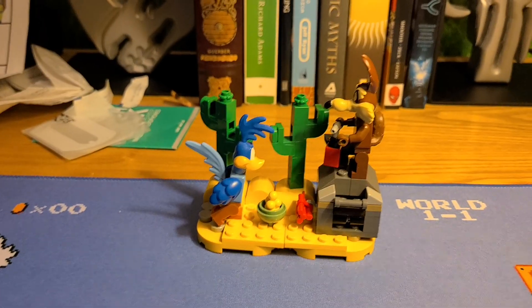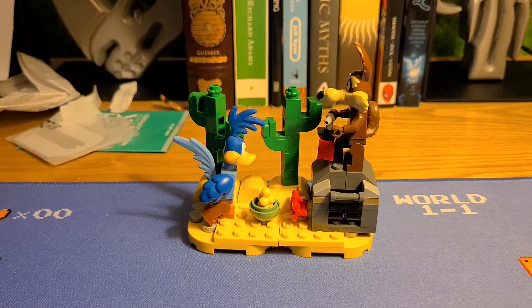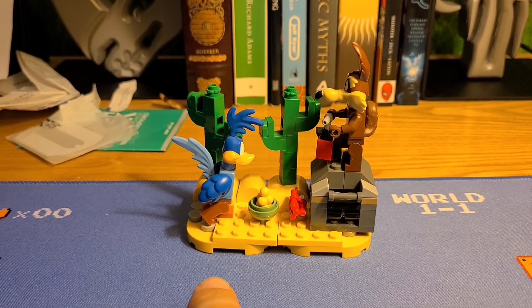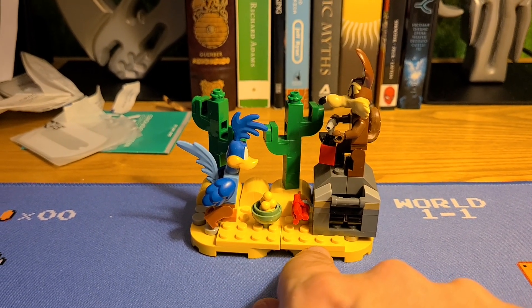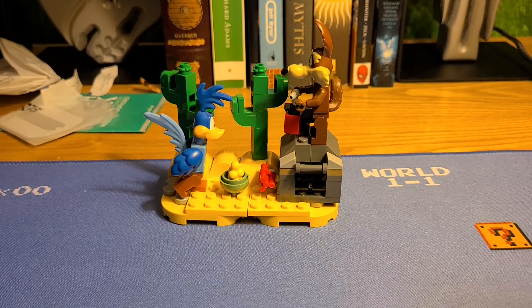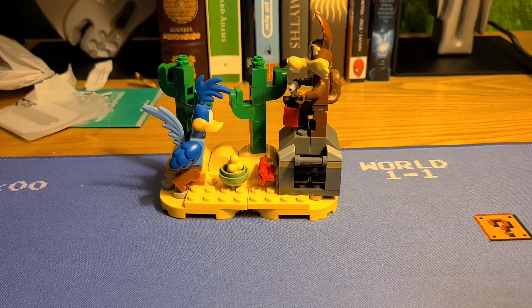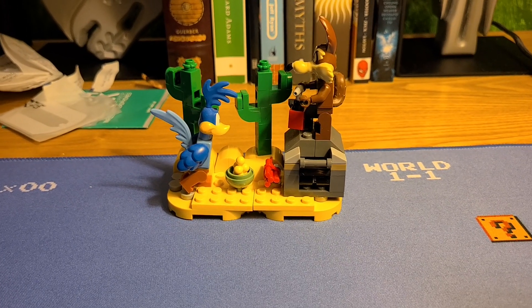This LEGO Roadrunner and Wile E. Coyote didn't come with any backdrops or anything, so the stage here came from the last series of Super Mario packs, which were in boxes. I got two Red Yoshis, and I realized with this I can make a desert scene.